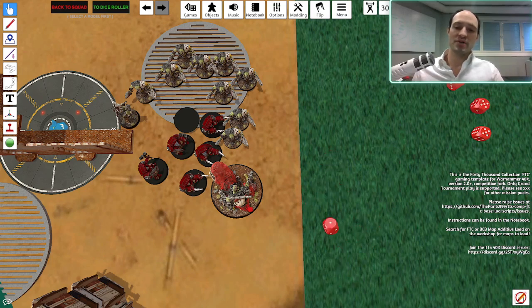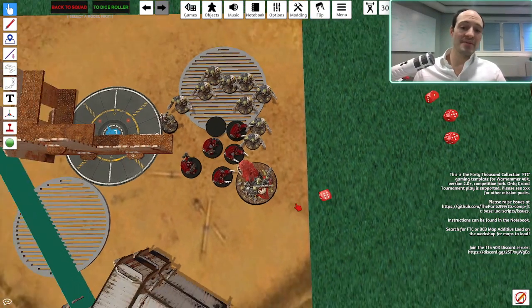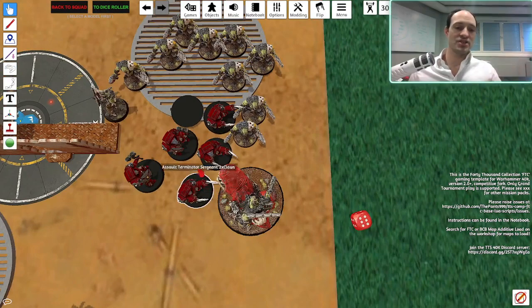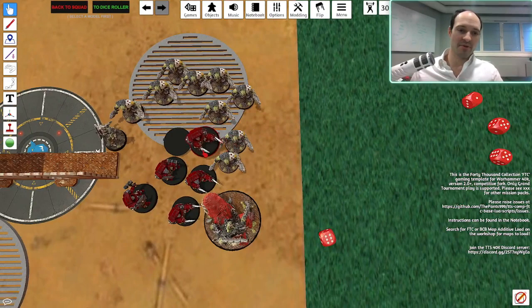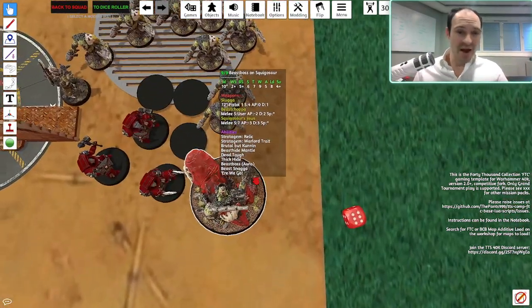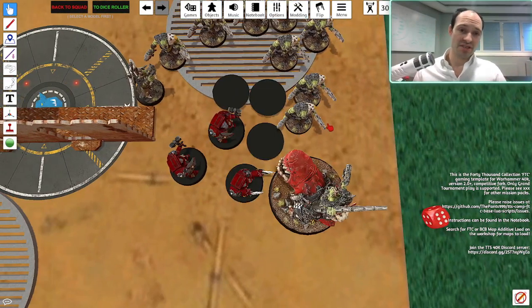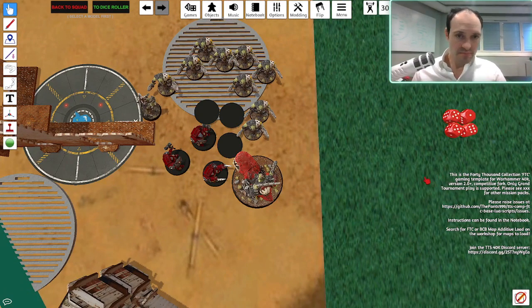He rolls the last save and it really paid off — all these guys are alive. Then the Beast Boss has more attacks with damage 2 — let's say he kills two more guys. So that's how I distributed the attacks. I could have attacked with the damage 2 first, but then maybe I still would have only killed two and wouldn't have had the opportunity to kill two or three guys with the damage 3. So I activated in the correct order. That's how you activate offensively.